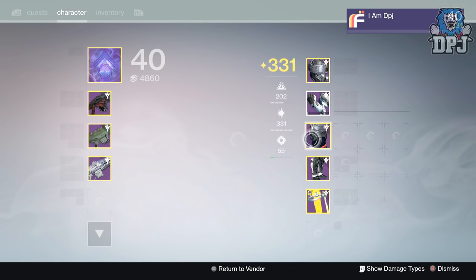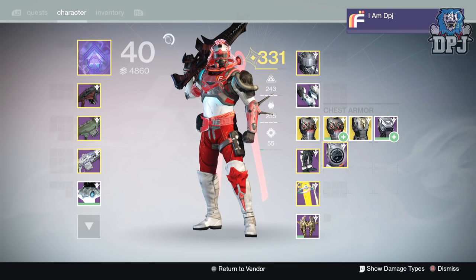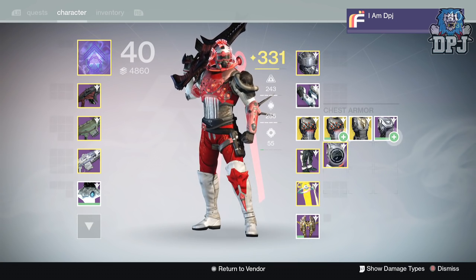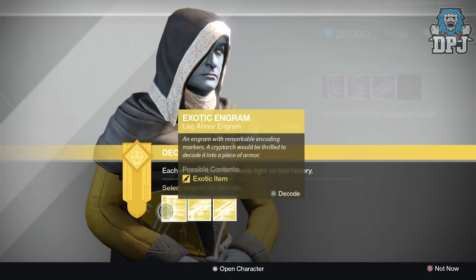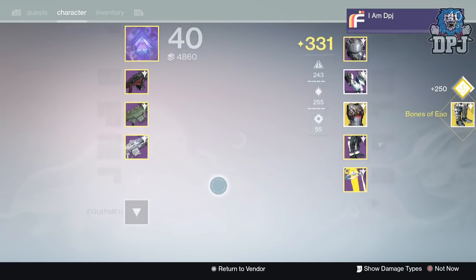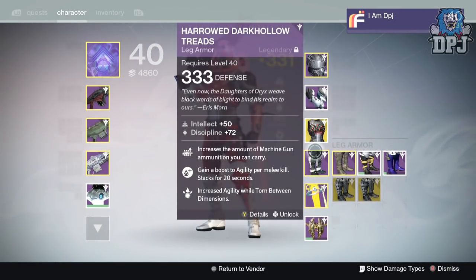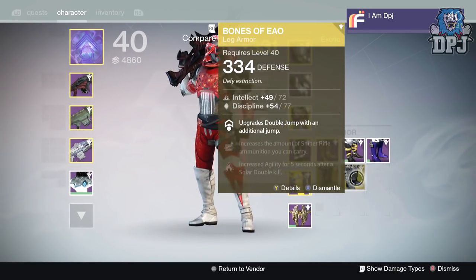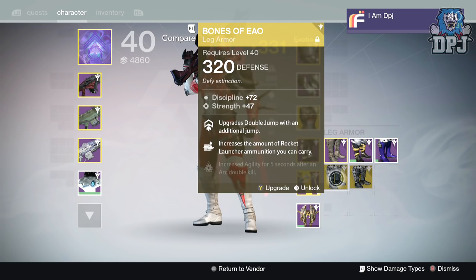There we go, now we're cooking! Let's go into the leg armor — Bones of Eao! I got them already. Three twenties, three thirty-fours — three thirty-fours! I don't really need two of them, I only use them when I'm doing jumping sections in the raid.